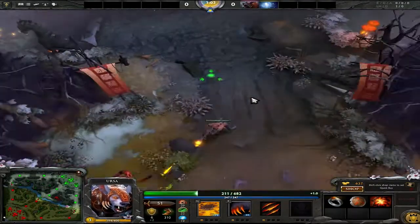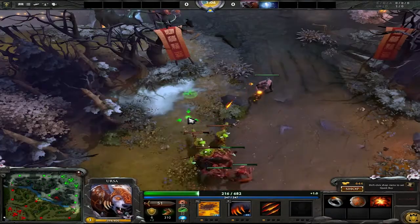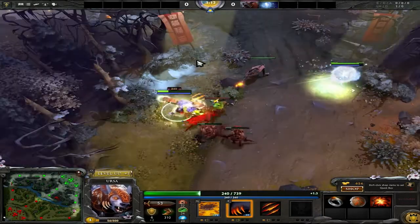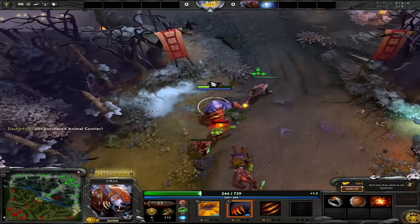Since we messed up with the Fury Swipes stacks back there, I probably used an extra salve. But I have an extra Aegis so that's always nice. And we also get gold — once you get that, you get the extra gold bonus for the rest of your whole team. You get a good bonus on the lane and you should be good.